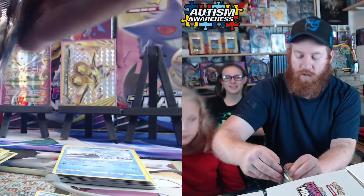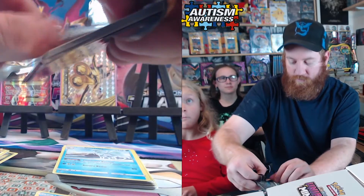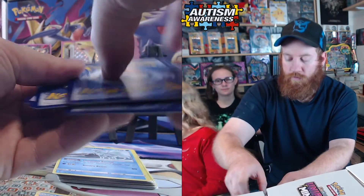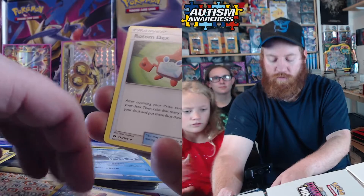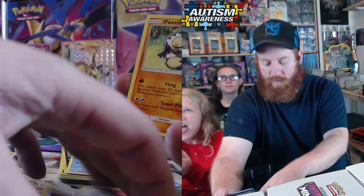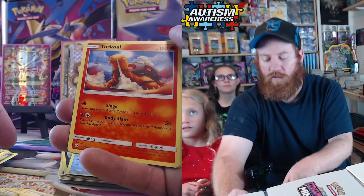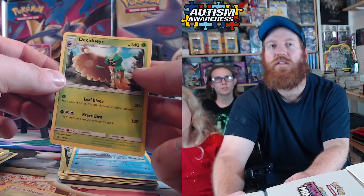Sun and Moon base pack. Code card. Energy — I'm gonna say psychic. Water, fire — it's grass, it says leaf. Well, grass and leaf are kind of the same thing. Rotom Dex, Rotom Dex! Passimian, Passimian — Cutiefly, Drowzee, Rowlet walking on the beach, Torracat, Zubat, Lilligant.